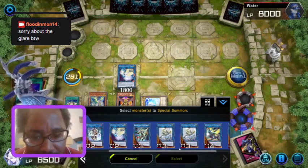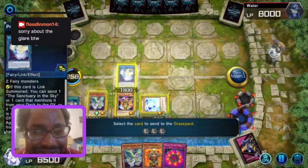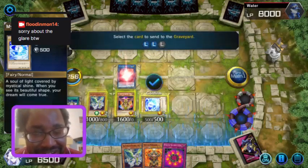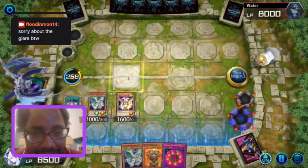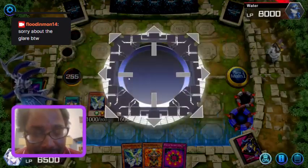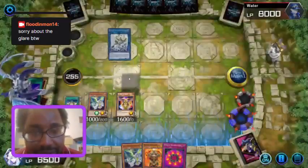What we're about to do is lock the special summoning abilities. The way we're going to do that is summon Archlord Kristya — one of the best cards of all time. So let's go for a link three here, and this will show Night Lord Parshath.